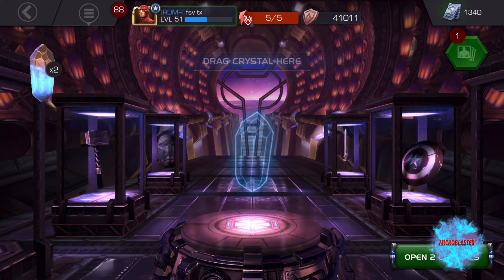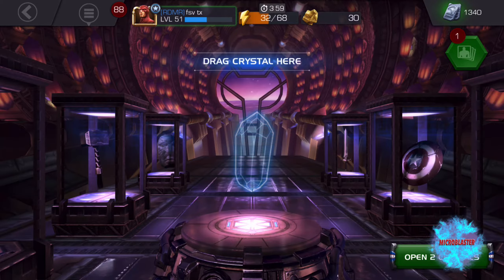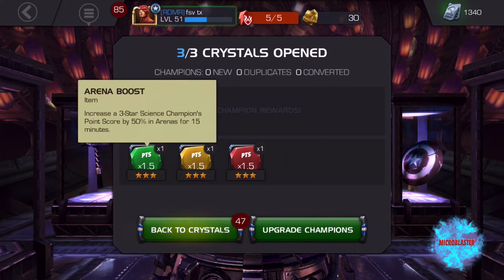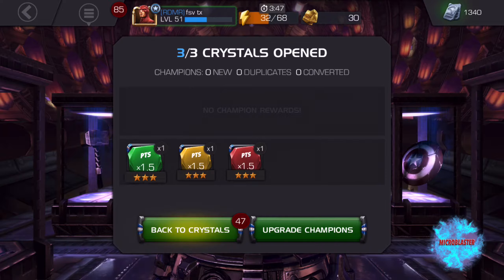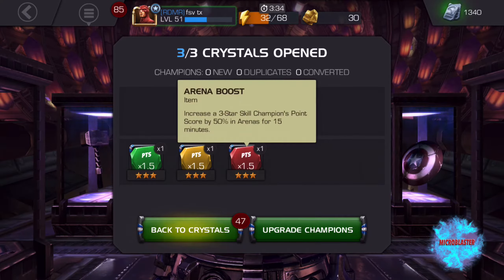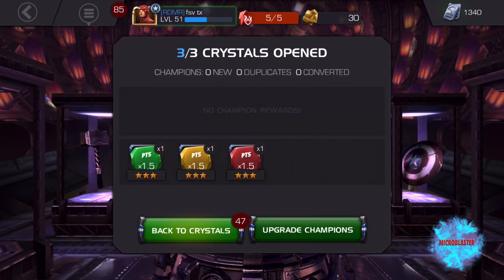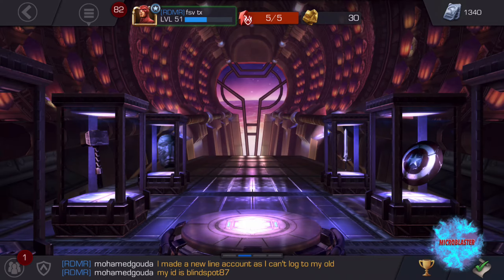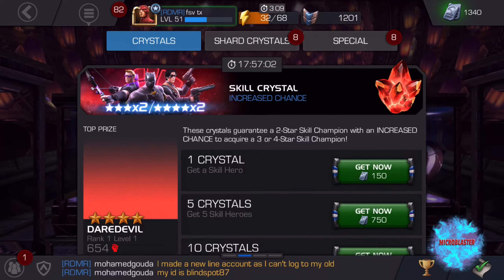Times 1.5 for a three-star. Let's open up the other two. I have a 1.5 for a science champion here - it increases a three-star science champion's point score by 50% in arenas for 15 minutes. I can see why that's effective. This one is a mutant champion boost and this one is a skills champion boost. I probably need to use some of these since today is item use day. The game has been acting so weird today - I don't know if everyone is on playing Marvel's Contest of Champions, or it's just that the game has been lagging since the new upgrade.